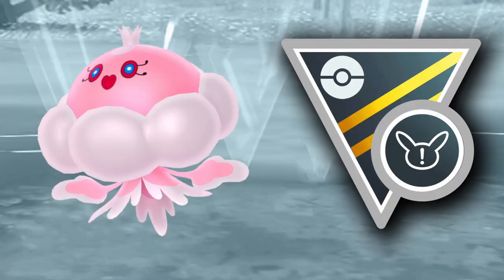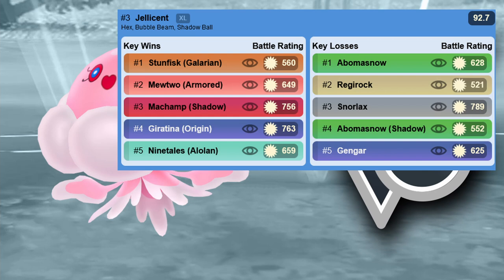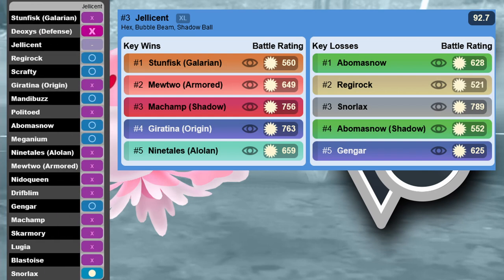Number two is XL Jellicent, which is really really strong in this meta. It can counter Galarian Stunfisk and has great move coverage with bait moves. It's so bulky, and with Umbreon and similar dark types banned, this thing is going to be really threatening. We had it just in GO Fest — if you have one, I highly recommend using it. It really only has to worry about grass types and dark types.